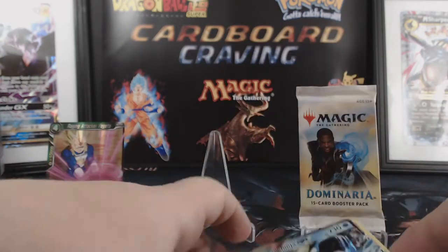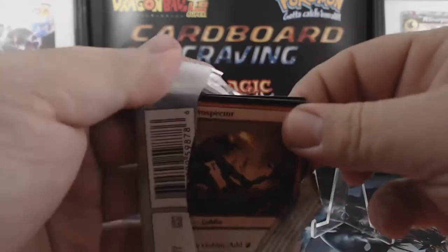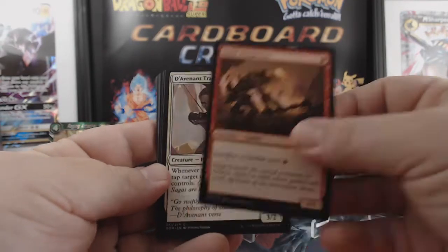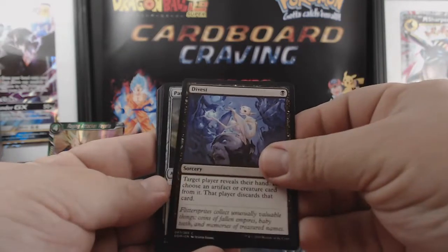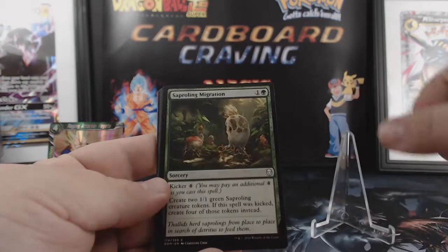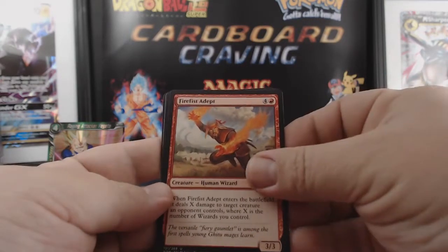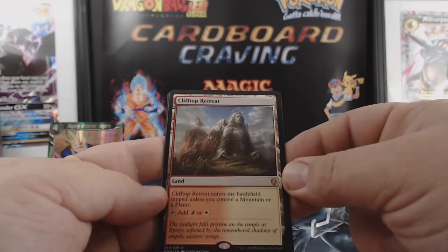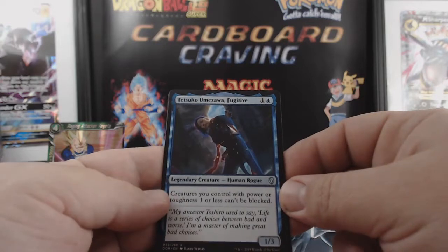Nice, happy with that. Let's get that out of the way and move on to Dominaria. What have we got in here? Skirk Prospector, The Avian Trapper, Coldwater Snapper, Corrosive Ooze, Divest, Pardic Wanderer, Sapling Migration, Jousting Lance, Runemarks, Blink of an Eye, Fire Fist Adept, Sage of Lat-Nam, Clifftop Retreat — enters the battlefield tapped unless you control a mountain or a plains. Red and white. And we have a Tetsuko Umezawa, Fugitive.